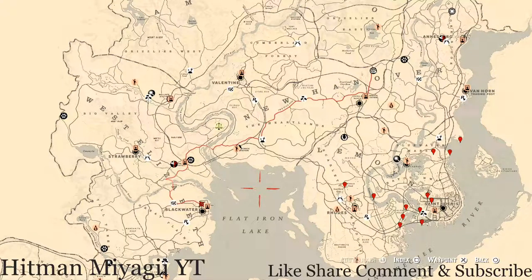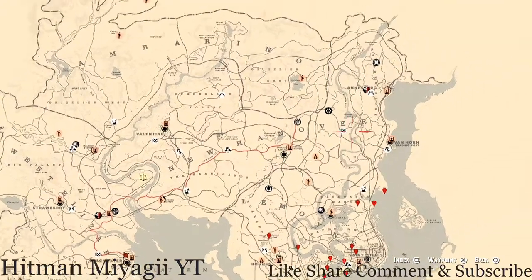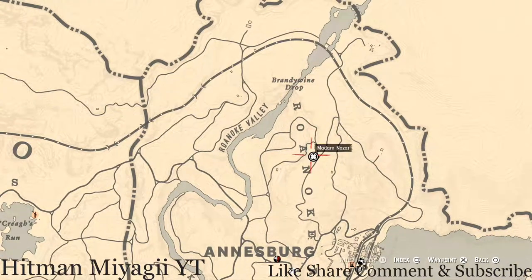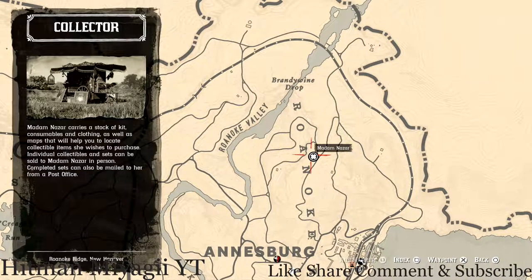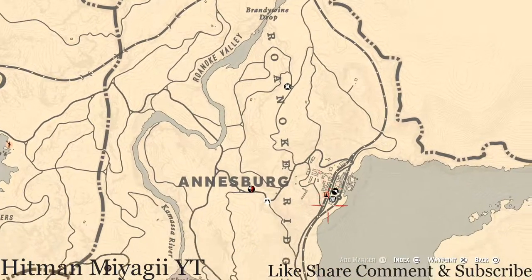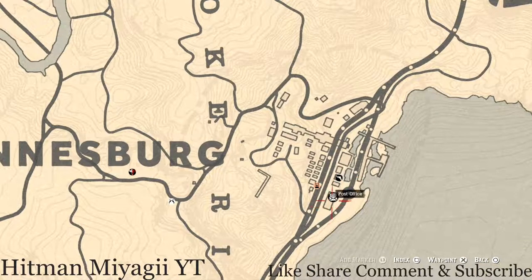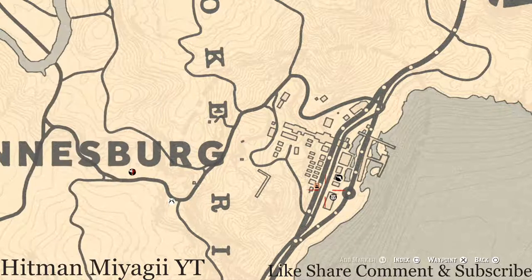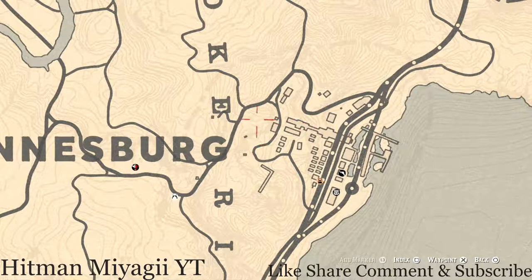First things first, let's get to Madame Nazar's location. Today she's up in the Ansburg, Roanoke Ridge area, right here at this location right under Brandywine Drop. She will be here until 1 AM Eastern Standard Time, New York time zone, East Coast time zone. How I personally get to her when she's at this location is I simply fast travel to the Ansburg area — it should put you near this post office.